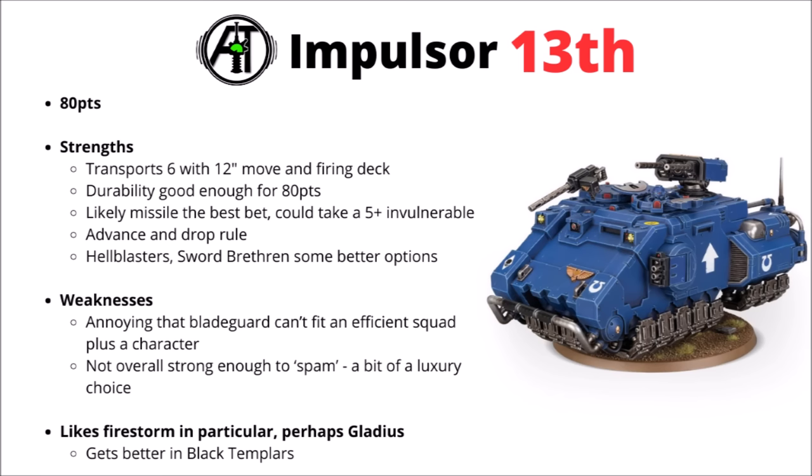Next up in 13th place we've got the Impulsor — nice and cheap at 80 points and a fairly flexible transport with 6 occupant slots, a 12-inch move, and a firing deck, so you can use it as a gunning battlefield taxi for some Hellblasters or Infernus Marines. Overall I feel like as a transport there's a fair bit to like — its durability is good enough for 80 points and you have a bit of flexibility. You could get the Top Hatch Missile which is nicely general purpose and gives it some okay damage of its own, or swap that out for a Shield Dome for insurance against better AP. Its special door allows it to advance and drop, which is nice in Gladius or Firestorm. I feel like this one is definitely a lot better in Black Templars — it gets to trade out its dozer blade for an extra Multi-Melta making it genuinely lots more threatening, and they have perhaps one of the best units for it to transport in the Sword Brethren.